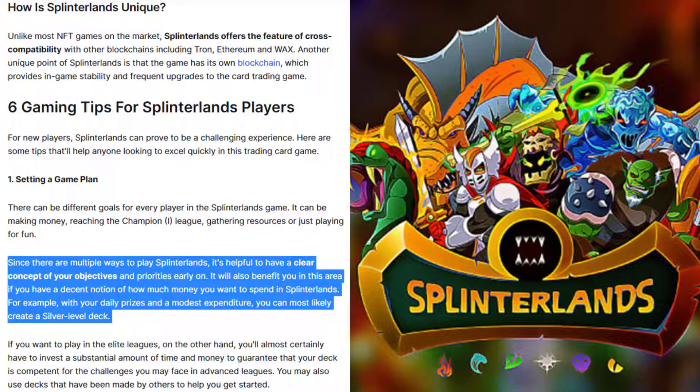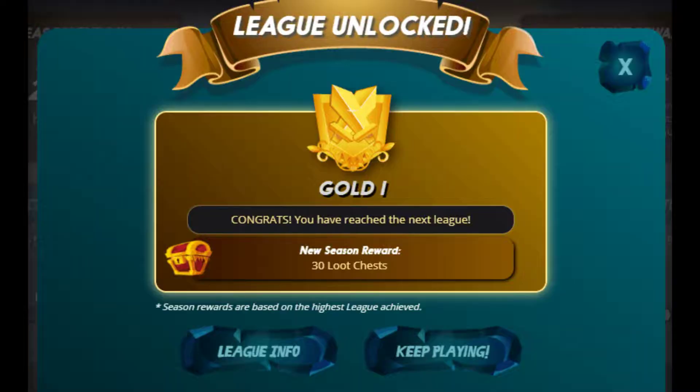It will also benefit you to have a decent notion of how much money you want to spend in Splinterlands. For example, with your daily prizes and a modest expenditure, you can most likely create a silver level deck. If you want to play in the elite leagues, you will almost certainly have to invest a substantial amount of time and money. You may also use decks made by others to help you get started. In the end, it doesn't matter how you choose to play as long as you are having a good time.